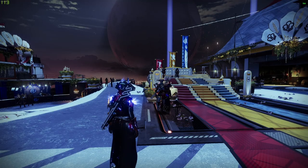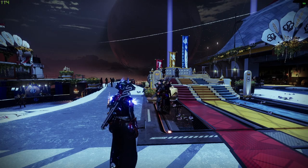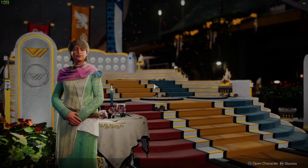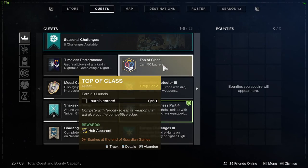Hey, what's going on everyone. Today we're going to go over the Heir Apparent and Heir Apparent catalyst quest as part of the Guardian Games 2021 event. First of all, make sure you've completed the intro quest from Zavala called 'Let the Games Begin,' then head to Eva to pick up the Heir Apparent quest.